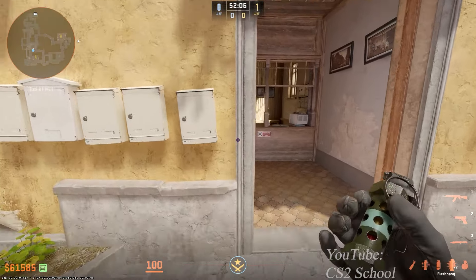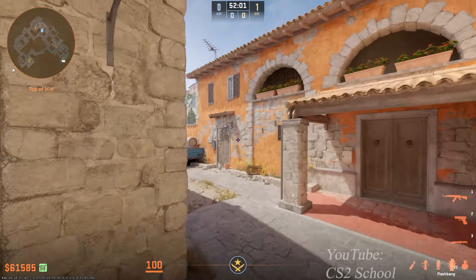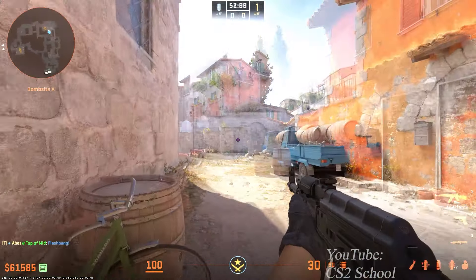If you want to push short, stand in front of this wall here, aim right here, then forward jump throw to flash enemies on site and pit without flashing your teammates on short.